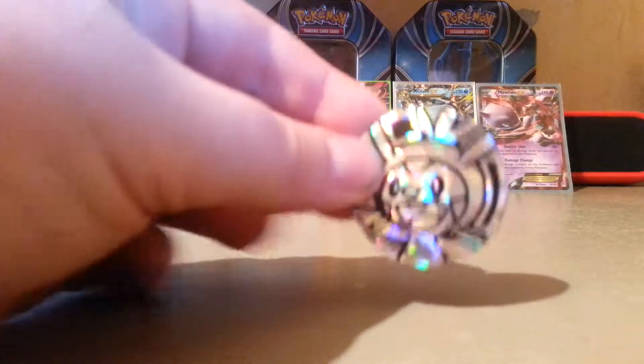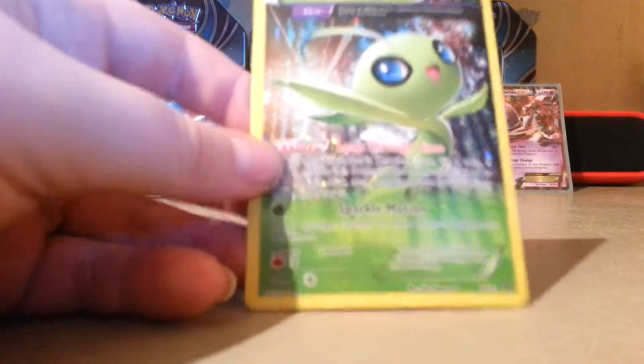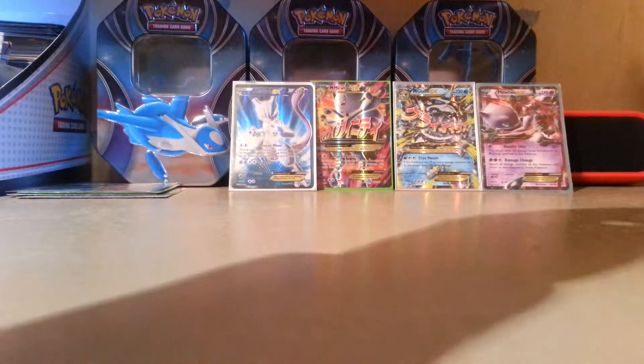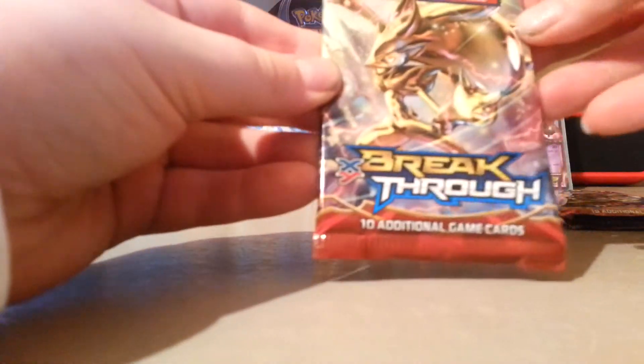Here is the coin featuring Chespin on the front, and here is the Black Star promo Celebi Holo foil card. And here are the three booster packs: two with Zoroark and Braixen, and Mega Houndoom. We are going to save Mega Houndoom for last, because we only have one.